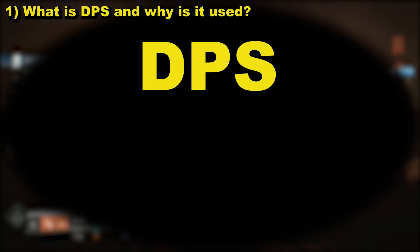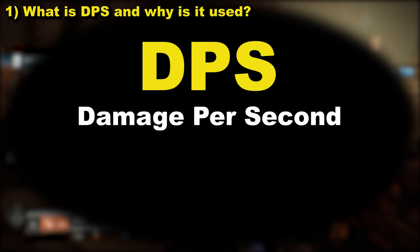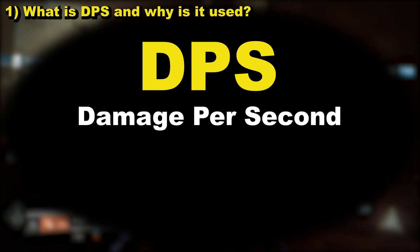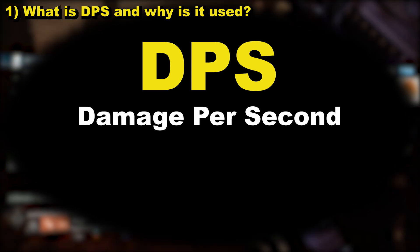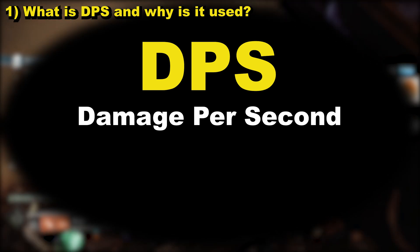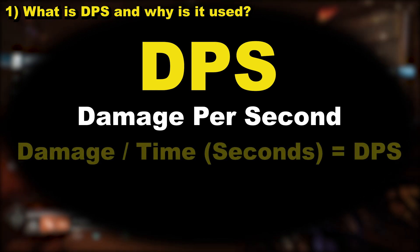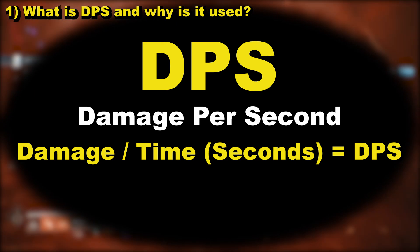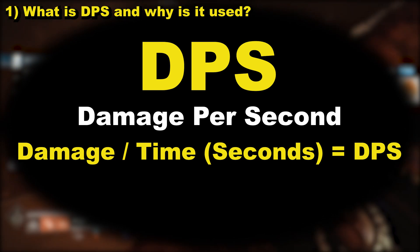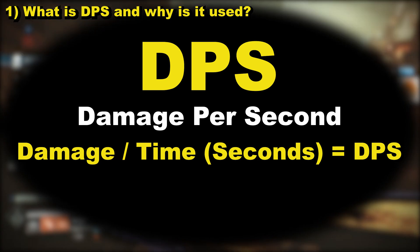DPS is an acronym for damage per second — exactly what it is: how much damage per second a weapon, or combination of weapons and abilities, is capable of. The formula is quite literally damage divided by time in seconds. So take a specific amount of damage done and divide it by the time taken to do that damage, and you then have an averaged DPS value.